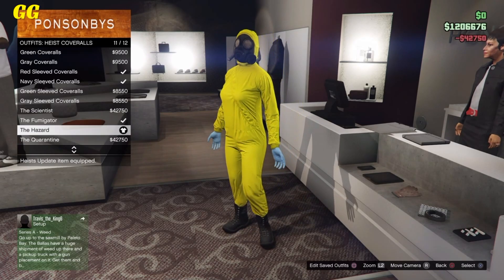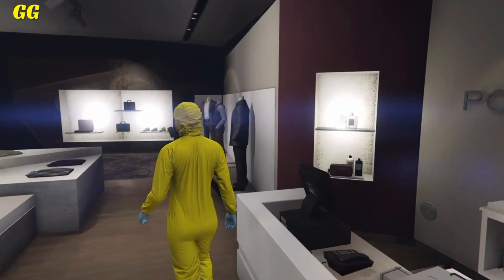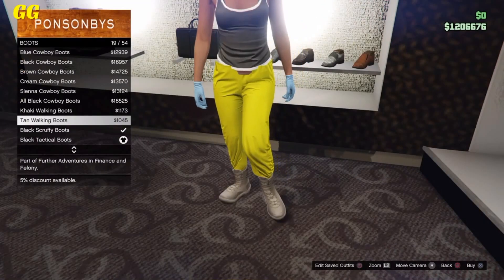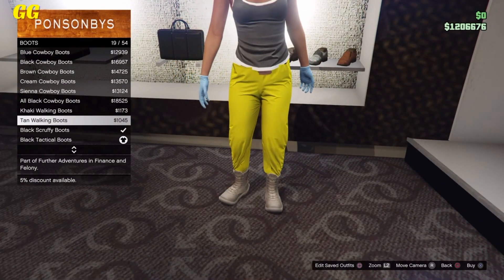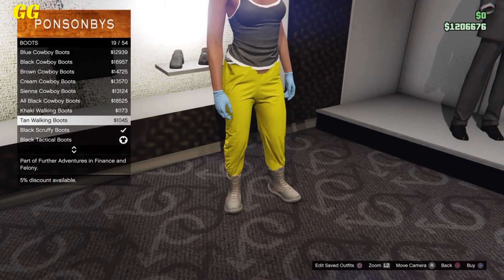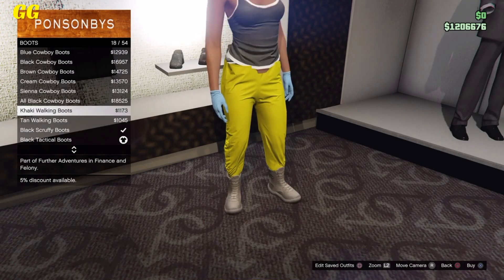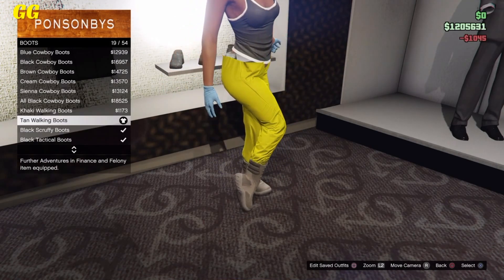I'm going to be showing you how to get the glitched pants. After that, simply go over to the shoe section. Once you're in the shoe section, go to boots and scroll down — as you can see, you will have two options that will give you the glitched pants. These two boots came with the new DLC, so simply select any and as you can see it will give you the glitched pants.